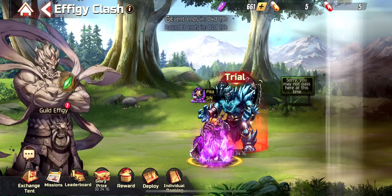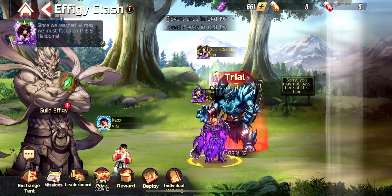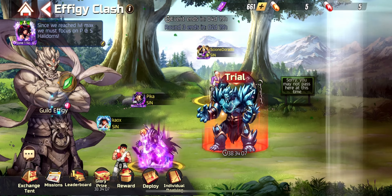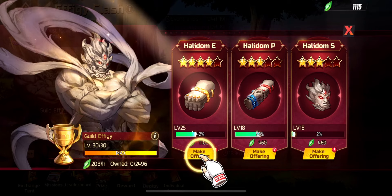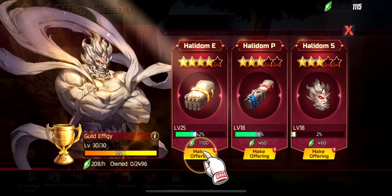With every update and every boss that comes, I make a video telling you how to use Zangief for preventing passives from the bosses. A year ago we did that with Zangief and it's still the meta because we have no other unit that can negate passives from bosses. With his 6 out of 6 cards, you need to build that up to deal that much damage.